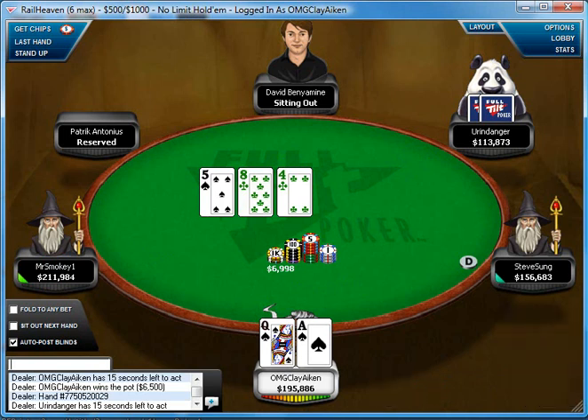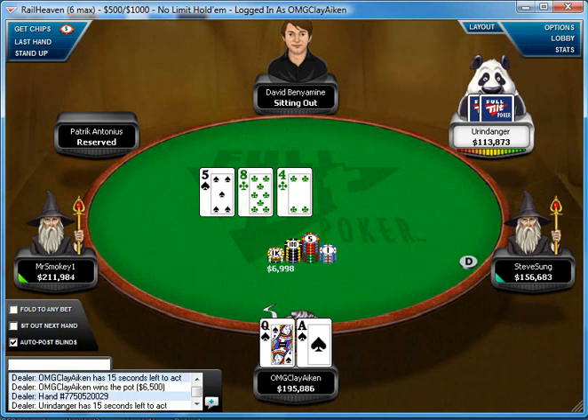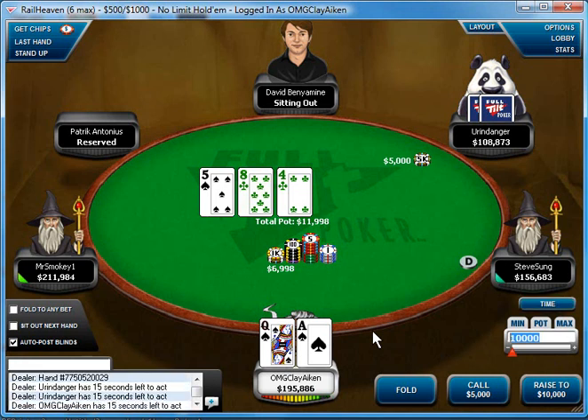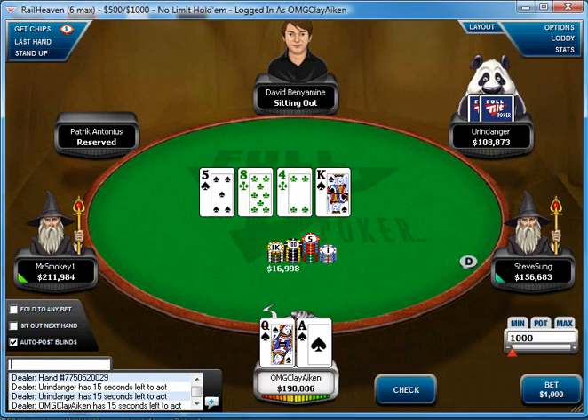Here with Ace-Queen suited I decided to call. I definitely don't mind the multi-way pot with it, and it plays fairly well in a single raised pot. I would usually 3-bet this hand, but given that I just 3-bet him, he might be more inclined to 4-bet bluff me, and I would be shoving with a hand like this. But Z and I don't have a history of a lot of 4-bet bluffing, so I don't think his 4-bet bluffing frequency would be high enough to make 3-betting and getting it in attractive.